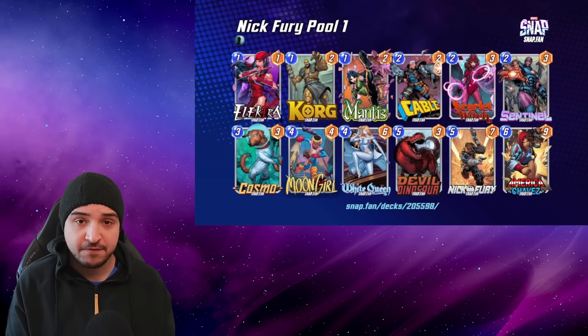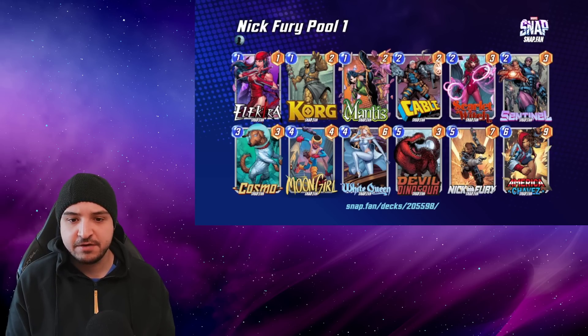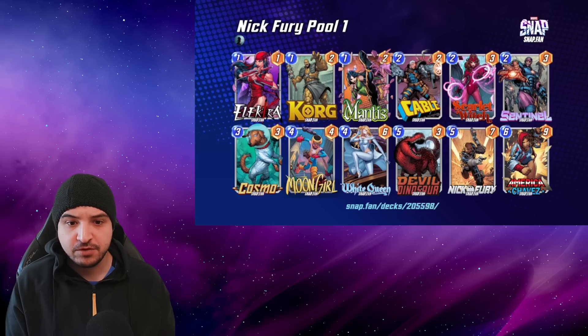Often with Nick Fury, you play him on turn 5 and you're going to fill your hand up, which means you don't draw a card on turn 6. So by playing Chavez, we have essentially 11-card decks instead of 12. Moongirl, White Queen, Sentinel — all cards which are staples in Devil Dinosaur.